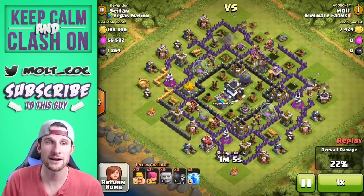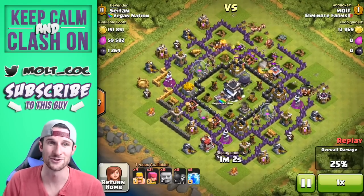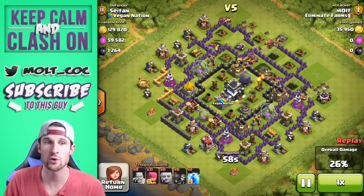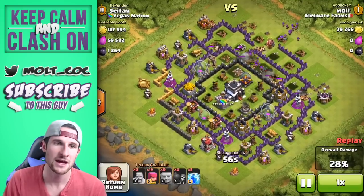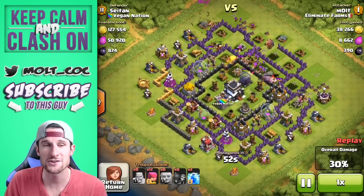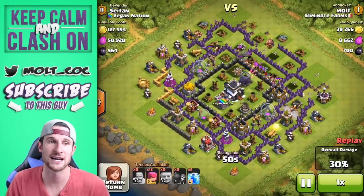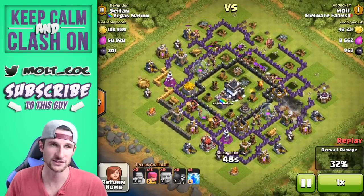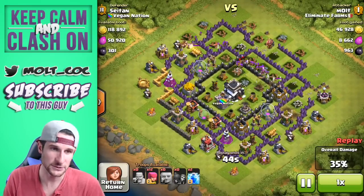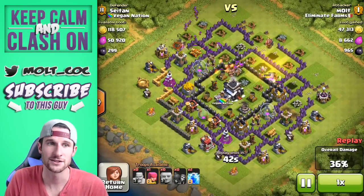Our giants did a good job of clearing out that side of the base, and now you can see our barbarians and archers are coming in to get the rest of that dark elixir. I do have two lightning spells I could have used on the mortars, but I wasn't really too worried about them because all I was looking for was the dark elixir. Our archers are finally in here and they're taking out all that dark elixir — there is 301 left at this point in time.